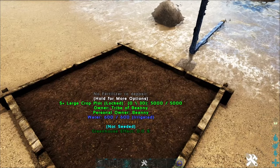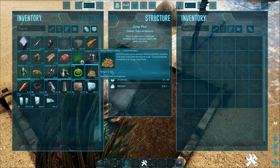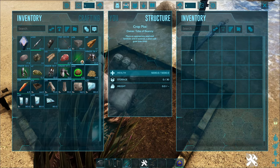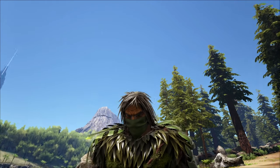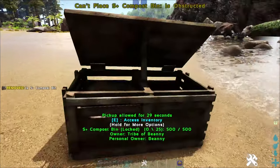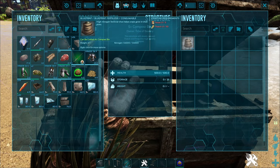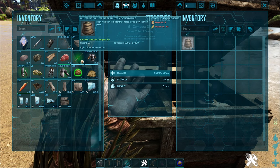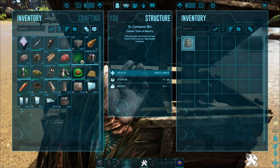Then what you need to do is chuck in a seed. We've got a rock carrot seed right now, so we chuck that in there along with poop or fertilizer. There's a few ways that you can make fertilizer. Right here is a compost bin — I've used the S+ one because it shows you the recipes. To make compost, you need three pieces and 50 thatch, and that will make one compost over time. You can't just craft it straight away — it takes a while.